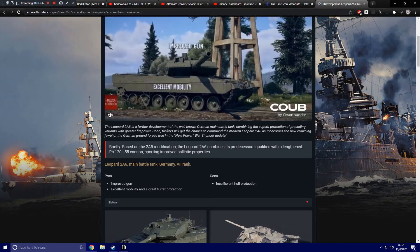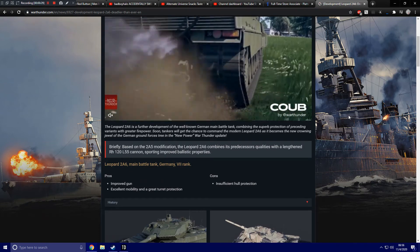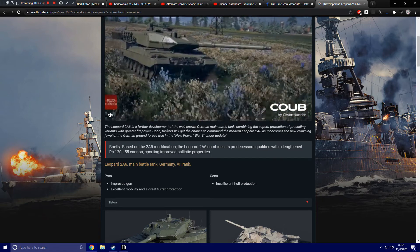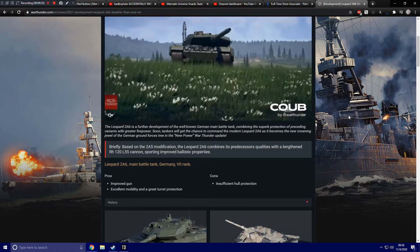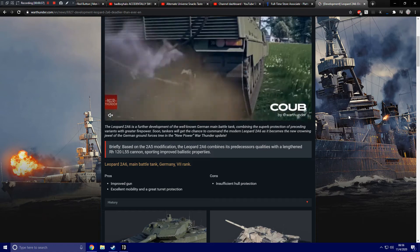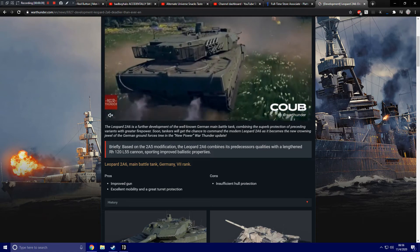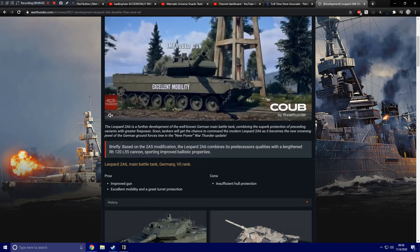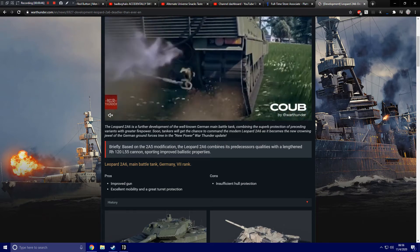The Leopard 2A6 is a further development of the well-known German main battle tank, combining the superb protection of preceding variants with greater firepower. Soon tankers will get the chance to command the modern Leopard 2A6 as it becomes the new crowning jewel of the German ground forces tree in the new War Thunder update. It is based on the 2A5 modification, combining its predecessor's qualities with a lengthened RH-120 L55 cannon sporting improved ballistic properties. It's the Leopard 2A6 main battle tank for Germany at rank 7.